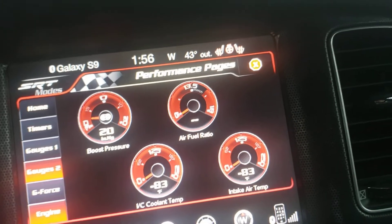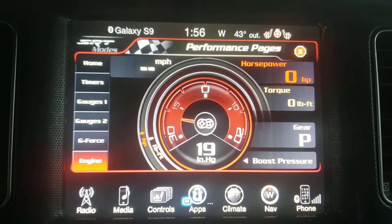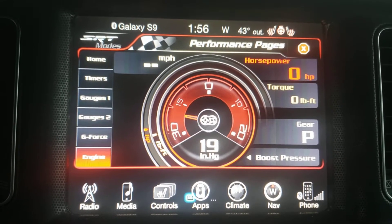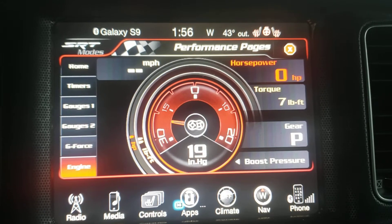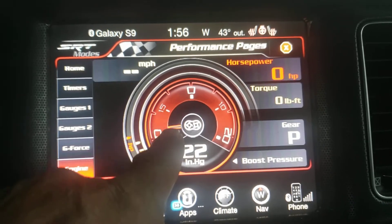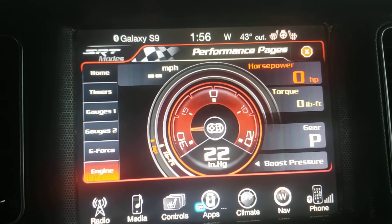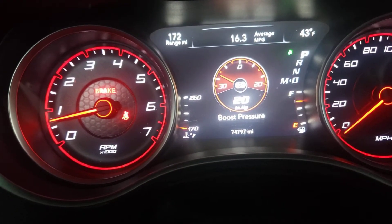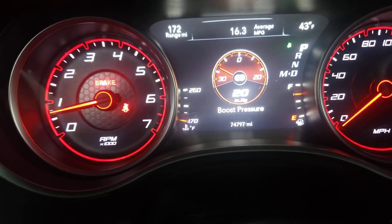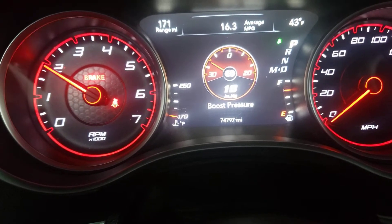See that boost pressure gauge? It's functional and this car doesn't have a supercharger. I can go to the engine page — just like a Hellcat, you have your horsepower, your torque meter, your gear ratio meter, and then you've got the boost pressure just like a Hellcat. That boost pressure gauge right there — you can see it's functional. And I also have the boost pressure gauge here on the dash, just like a Hellcat.